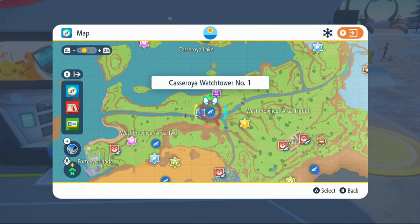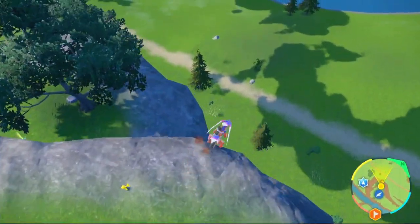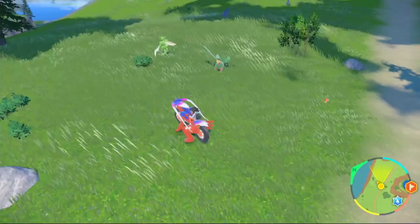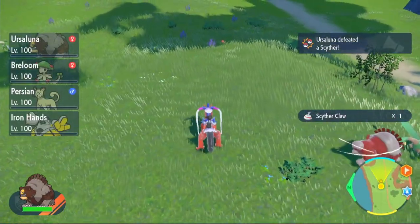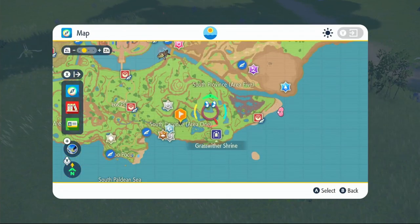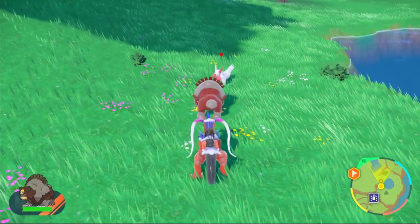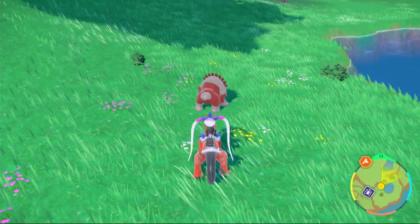For Cipher, go to Cascarrafa Watchtower number 1 and jump down on the Cascarrafa Lake side. Look for Cipher Pokemon - when you find one just take it out and you'll get your Cipher Claw. For Zangoose, come to the bottom right corner of the map and put a waypoint there. Fly over to the shrine, make your way over, and when you find your Zangoose take it out to get your Zangoose Claws.